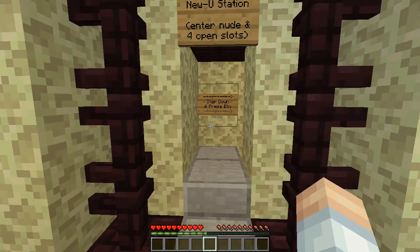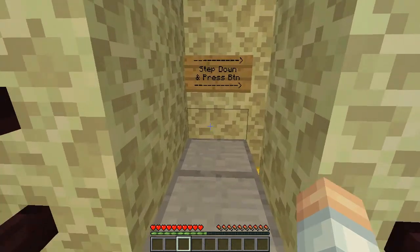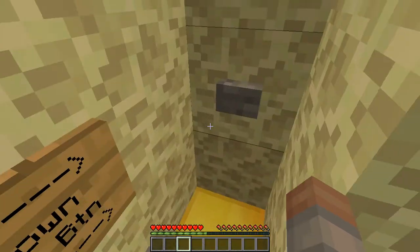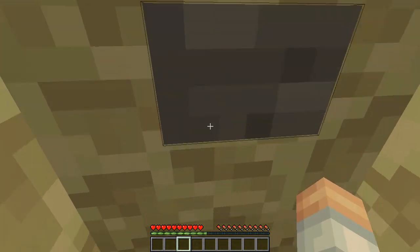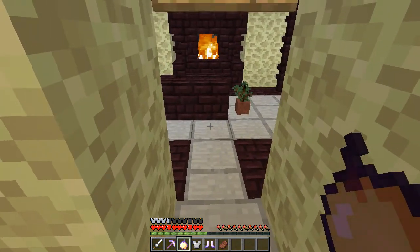You want to come in and you need four open slots on your item bar. So you come in, just follow the signs: step down, press button. And then we will come back up and take a look at what we got.